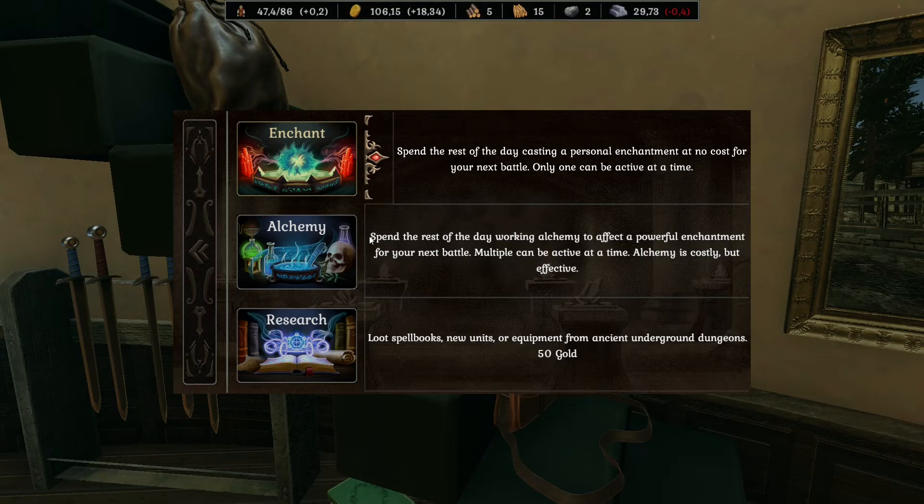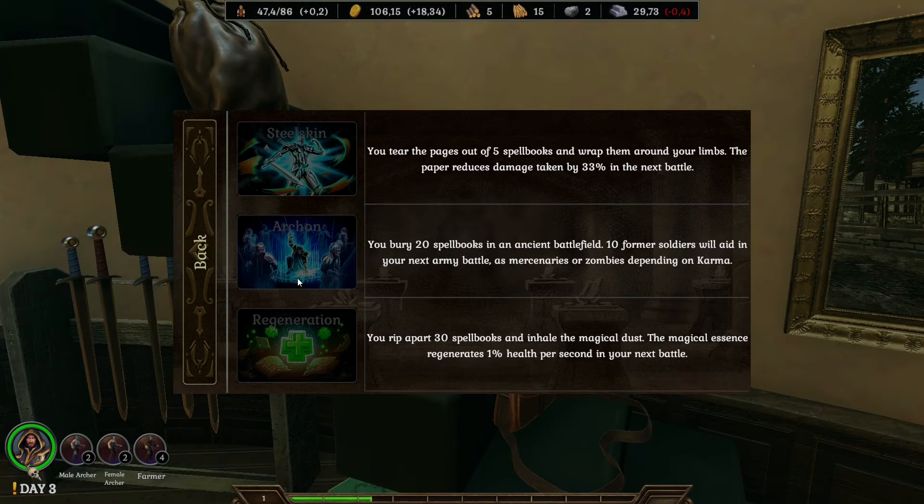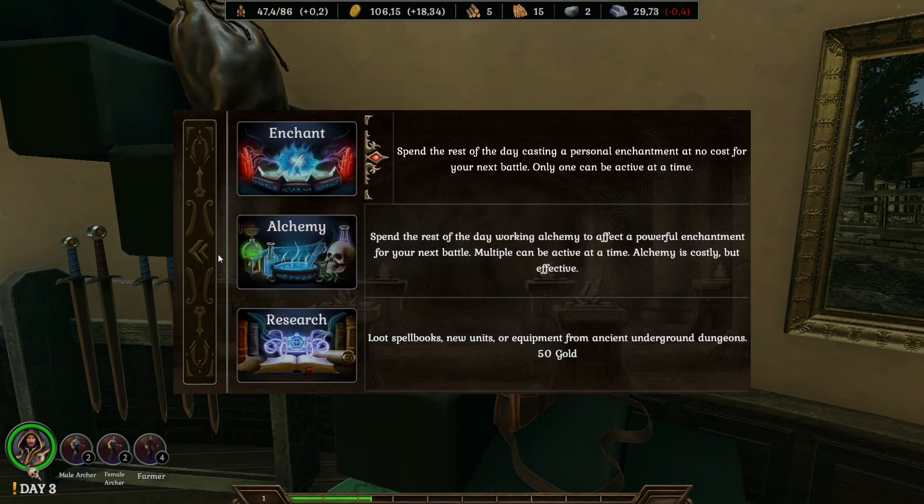But how to get better enchantments? For that you will need alchemy. And here is the thing about alchemy: to use all these very powerful enchantments you will need spell books. To use the first one you need 5 spell books, the second needs 20 spell books, and to use regeneration — a very useful and extremely powerful enchantment — you will need 30 spell books. But where to get those spell books? Of course you can build a library and get some spell books, or you can go into the dungeon and use research to get spell books — but it will cost you 50 gold.